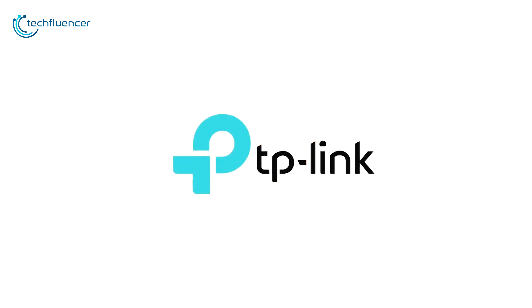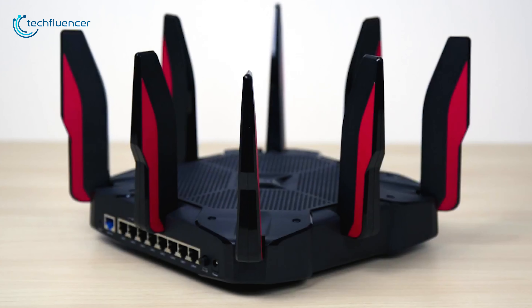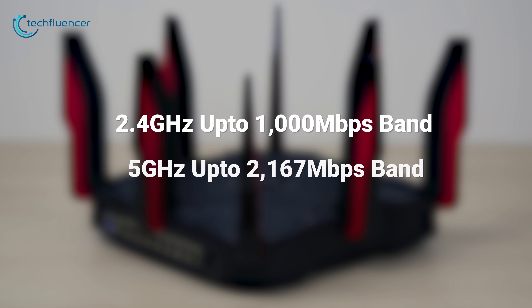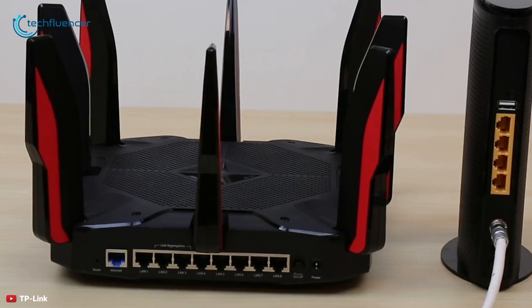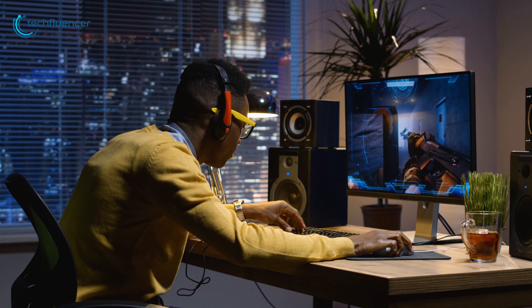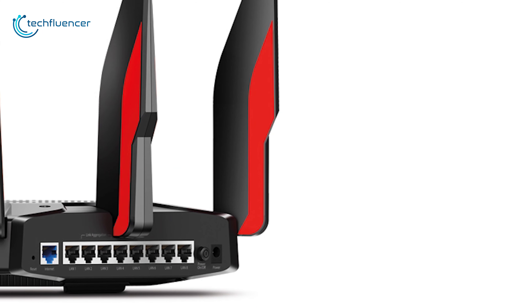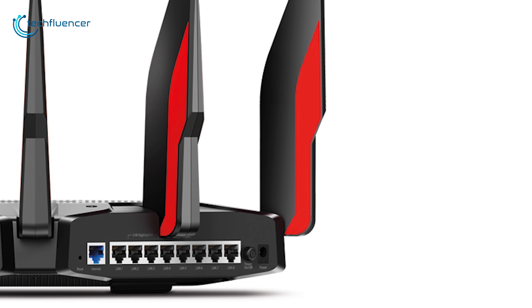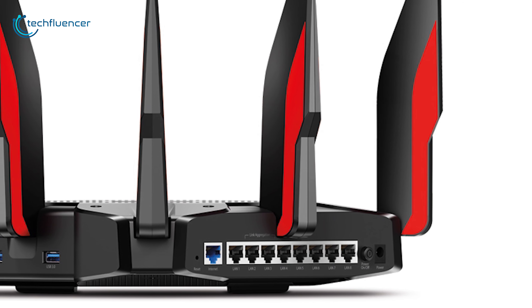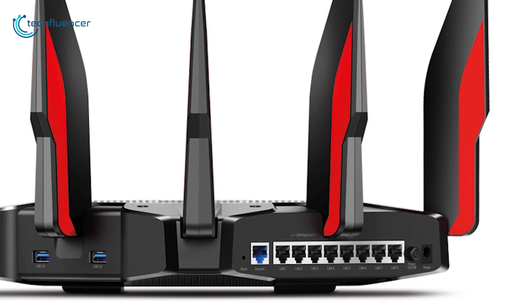The new TP-Link flagship router, the Archer C5400X, is a gamer-centric gaming router with features like tri-band, MU-MIMO, lots of bandwidth and built-in antivirus. The TP-Link Archer is a tri-band Wave 2 router with 3 networks to work with — a 5GHz band and a legacy 2.4GHz band — supporting up to 1000Mbps on the 2.4GHz band and 2167Mbps on both 5GHz bands. This router offers MU-MIMO for improved bandwidth for multiple simultaneous connections so that you can enjoy a superior gaming experience and video streaming.